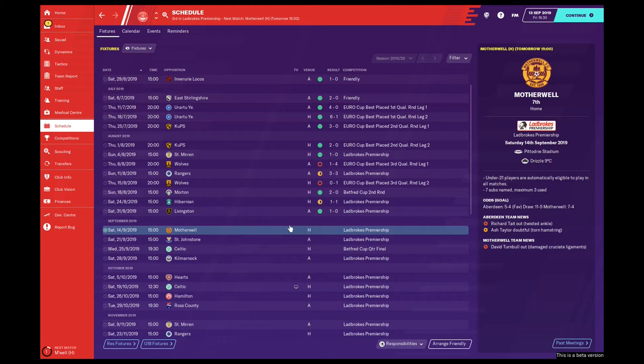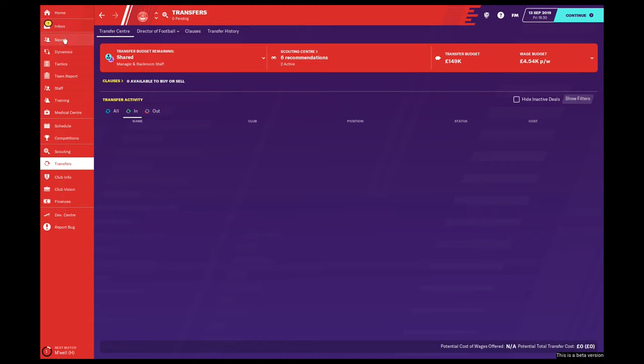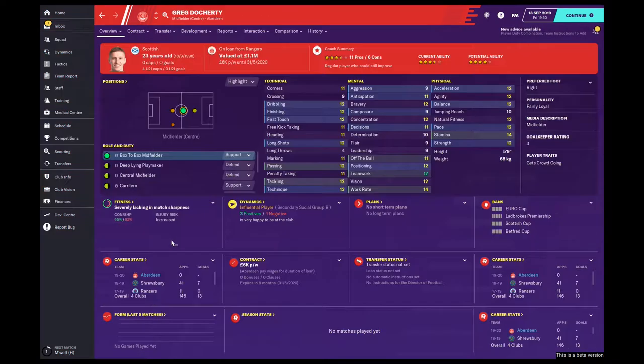Today is going to be a pretty interesting challenge considering we're coming back off international break — a massive gap between matches. Between episodes, the transfer window has closed and we've managed to bring in one more player: Greg Doherty on loan from Rangers, with a future fee arranged of £2.5 million.